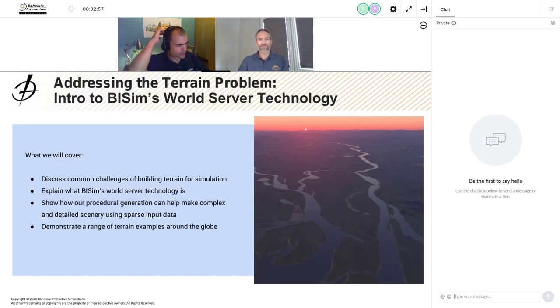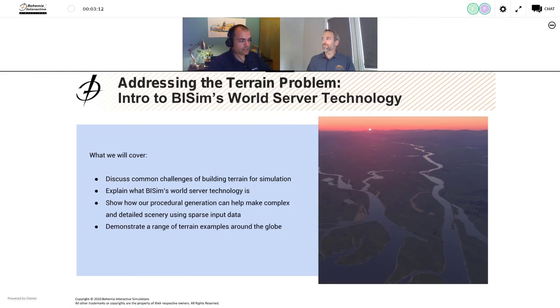Thanks, Pete. Here's a quick agenda for today. We're going to talk about BSM's world server technology and its various pieces. We'll look at some common challenges for building terrain for simulation, then take a look at current BSM terrain products and where we're going with them. We'll show how procedural generation can help make complex, detailed scenes using sparse input data, and then demonstrate a range of terrain examples around the globe.